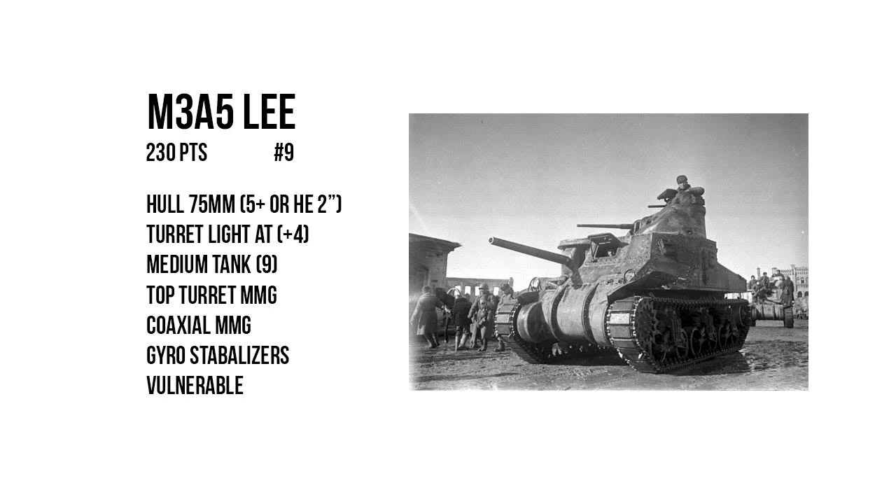So for a relatively pricey 230 points, you are going to have a medium tank with an armor value of 9, a hull-mounted 75mm cannon — which has the medium tank penetration value of 5+, or a high explosive firing mode that fires with the light howitzer's 2-inch HE template — a turret-mounted light anti-tank gun with a penetration value of plus 4 and a coaxial machine gun, and on top of that turret a ringlet-mounted MMG that operates as its own turret. Both main guns, the light AT gun and the 75mm, have gyro stabilizers. This means you get a sort of BOGO deal with the gyro stabilizer when you take the M3 Lee as a veteran. Unfortunately, the A5 is the only variant of the Lee that can be taken as a veteran, and should you take it as a veteran, it is going to cost you a whopping 296 points.